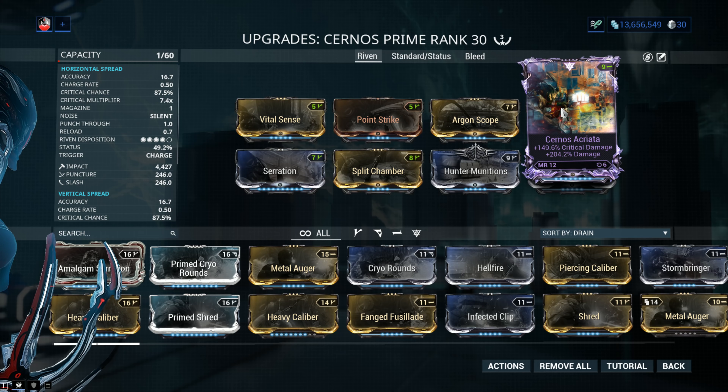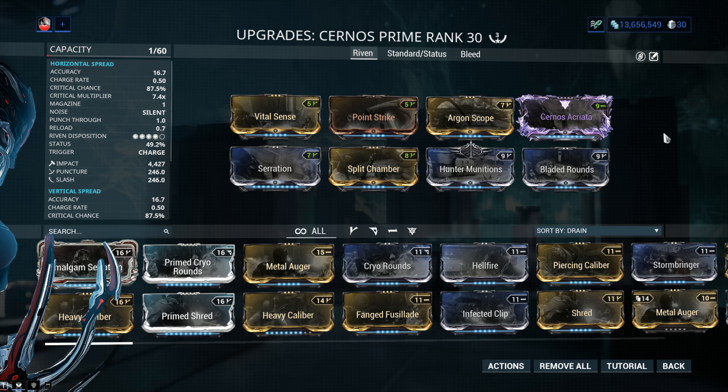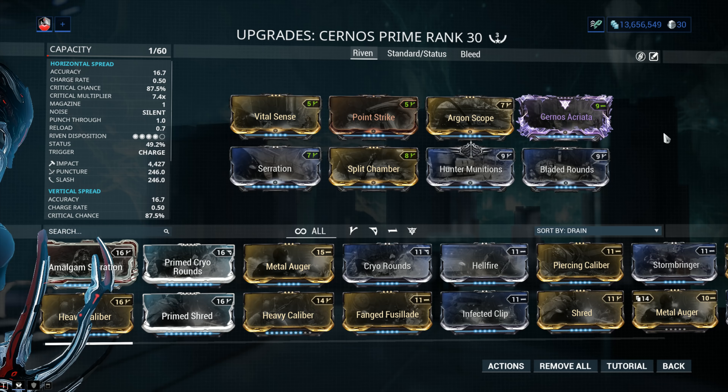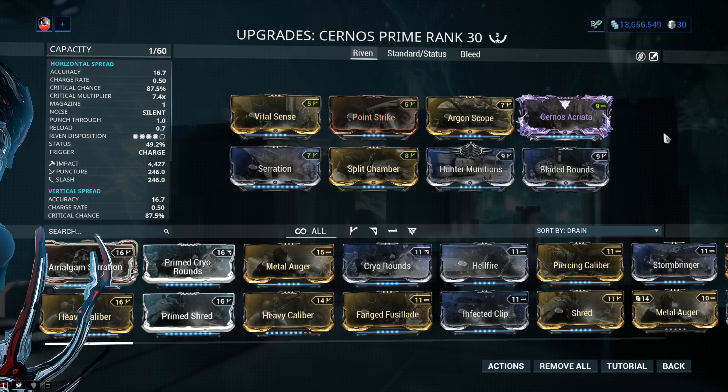The Cernos Riven has Critical Damage and Damage, which will make one-shots super easy now. Outside of the usability changes that the Cernos Prime did see, we also got 50% more damage, both for charge shots and quick shots. And 10 meters per second extra flight speed as well, from 85 up to 95 meters per second. And you might say that's not a big deal, but in actual gameplay you kind of feel it — you've got to adjust your aiming and all whatnot.